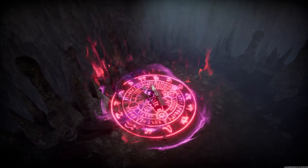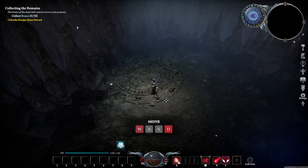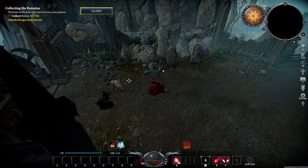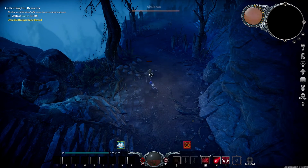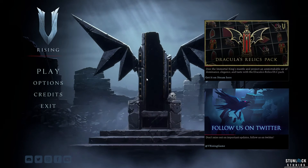V Rising is a top-down vampire survival game where you awaken as a weakened vampire after centuries in isolation. You'll have to work to build up your castle and regain all of your strength, all while you explore and conquer your world. But if you are looking to use a server to play your game instead of a single-player world, then you're going to need to know how to join. Let's go over how to do it.